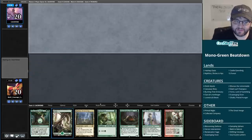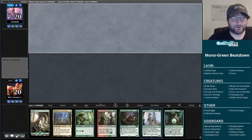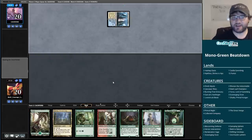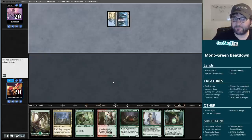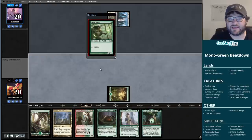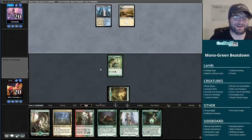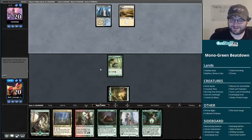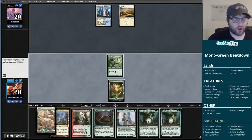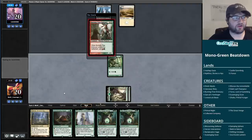It's time for more Monogreen in Pioneer. This is our first sighting of the Great Hinge, so I'm in. This seems like a reasonable hand - we have the turn one Elvish Mystic, turn two Burning Tree into a Ooze. Pretty strong. My opponent is on Hallowed Fountain - really not exactly the kind of matchup I think we're looking for with this deck.